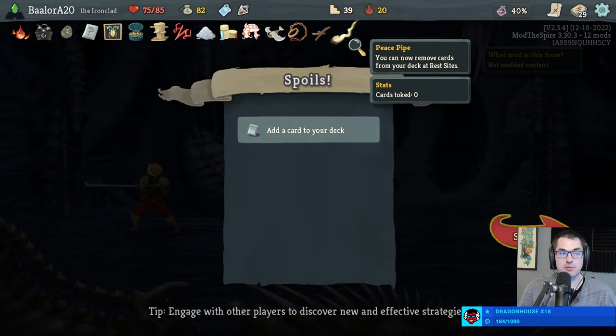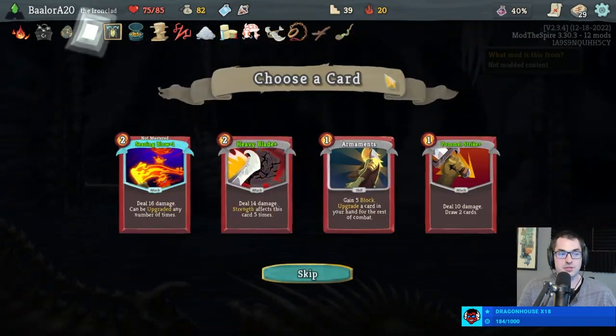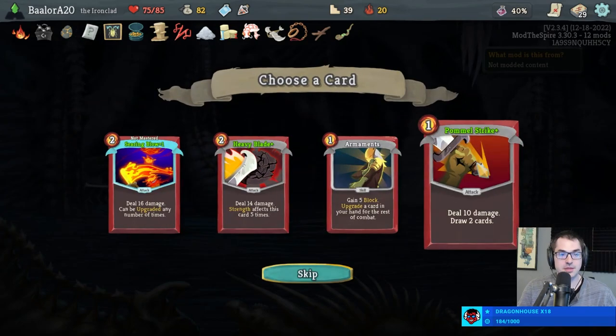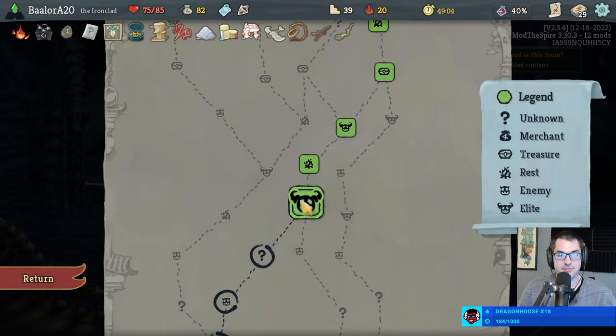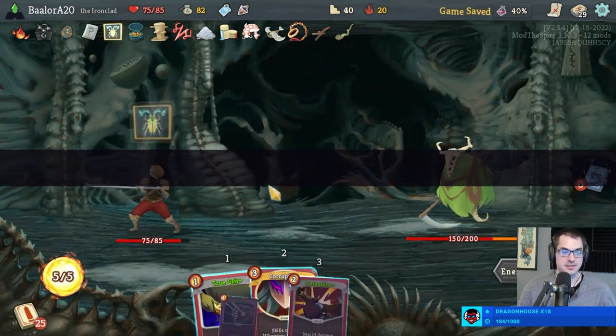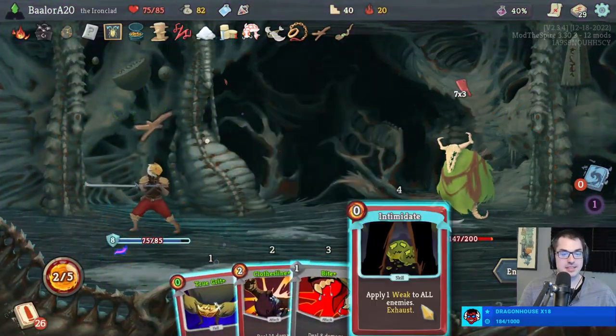Beast Pipe can now remove cards at rest sites — not that I'm sure what to remove. Pommel Strike number three with a Dead Branch now feels a little unnecessary. I am not gonna grab a one-off Searing Blow — not even to try to master it. In fact that would feel like cheating as a way to master Searing Blow. Would not allow that. That's illegal.